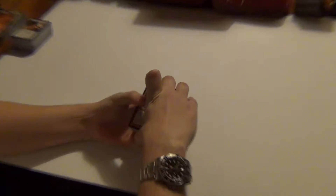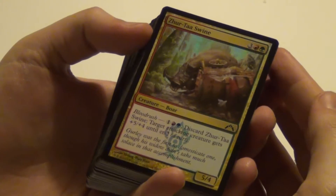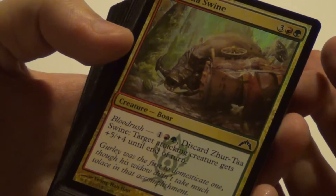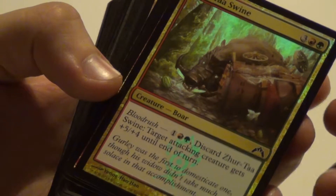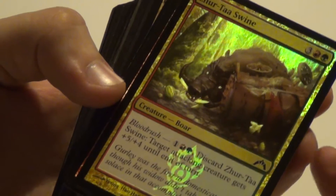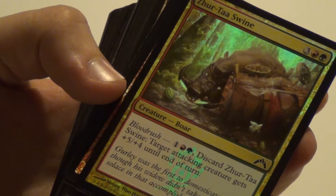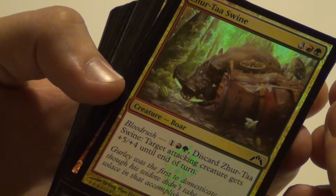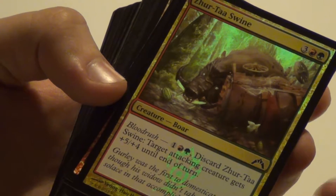Let's begin with the red-green. So here we go. This is the first common foil, Surtaswine. It's actually pretty decent considering what it does, but not that great — I mean, it's a common. It's a 5/4 for 5, and it's got a Blood Rush with +5/+4 to attack a creature for 3. So it's like a semi-expensive instant built into a semi-expensive creature. It's a common foil — can't argue with that.